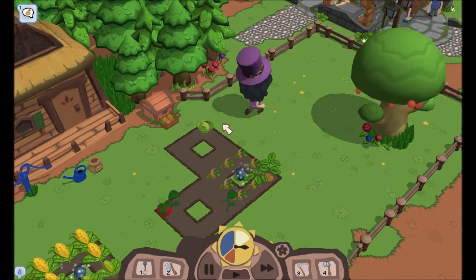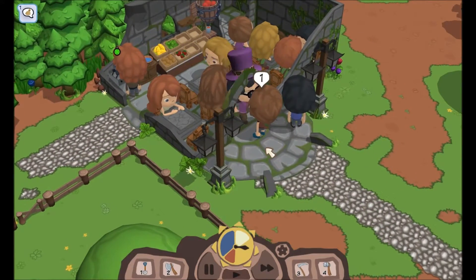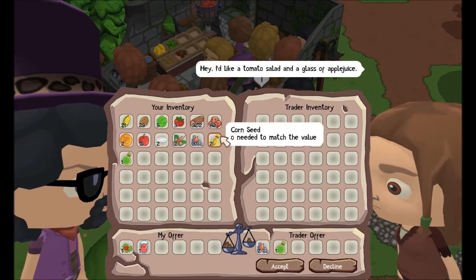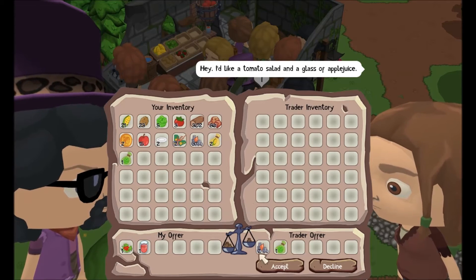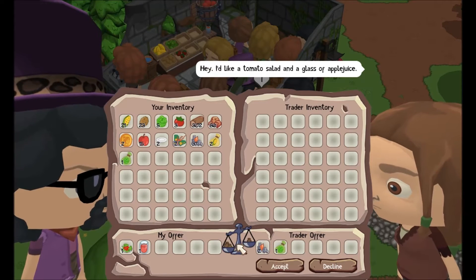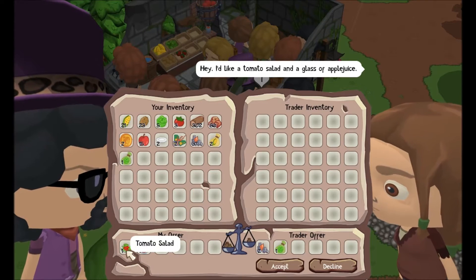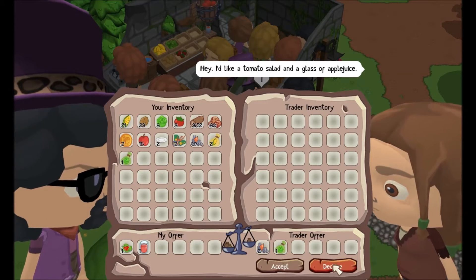Somebody else needs me. Here I come. Someone wants a tomato salad and a glass of apple juice — yes, I bought the apple juice thing. Pretty sure I did that when not recording. Oh, you're selling me a lettuce seed? I am really losing out on this deal but I could really use the lettuce seed. I don't think I have enough to serve you though — I'm taking a hit, but whatever.